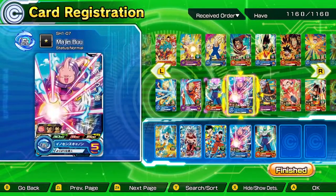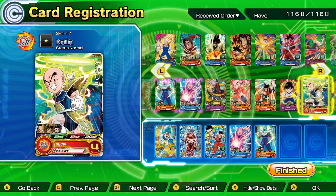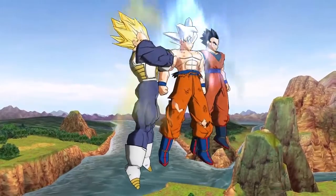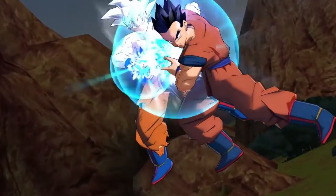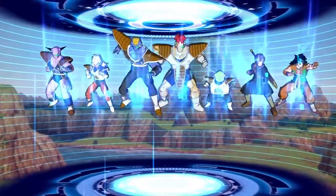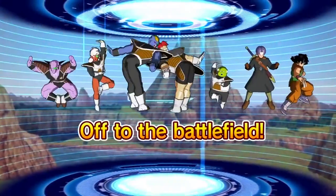Building a deck is all about coordination. Pick heroes who fight well together and whose abilities will complement your team as a whole. Certain card combinations can even unlock ultimate unit attacks — powerful abilities that can quickly turn the tide of battle. Try to form these specialties when building decks of your own.